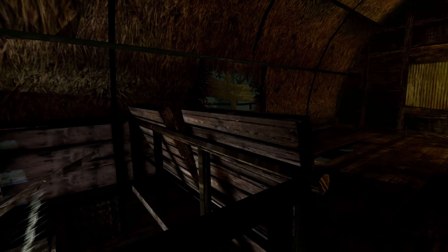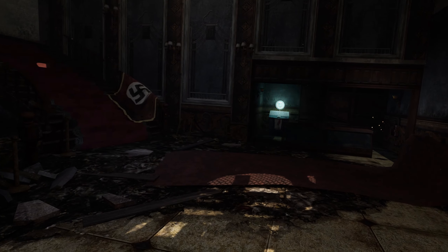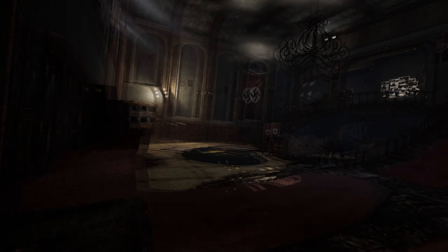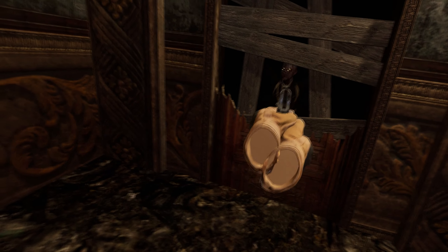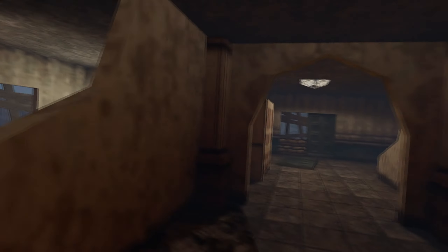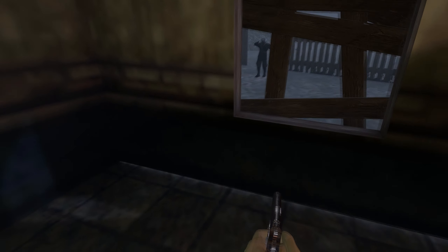Next map: Kino der Toten. Black Ops 1 basically took what World at War made and absolutely ran with it. If you tell those annoying Quest kids that you have Kino installed, it's like showing your little cousin Ricky that you have Snake on your Nokia. For those who didn't have a console or a PC but did have a Nintendo DS, there's also a Zombies map here called House. It looks cool, very simple, but it's not really my thing.